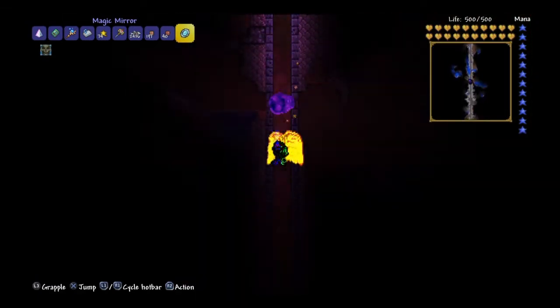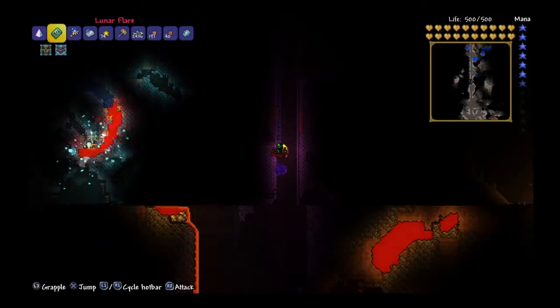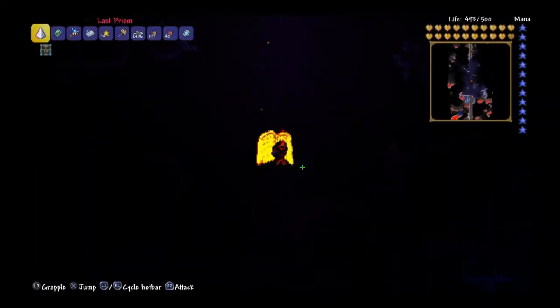You want to find some water, let that come down, and have it hit some lava. Now you should have some obsidian, so you want to mine the obsidian, and then fall back into your hole.